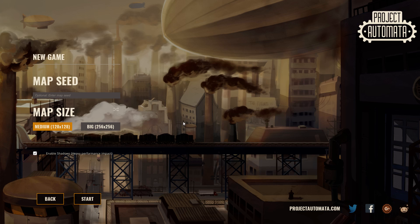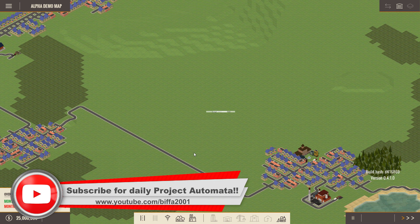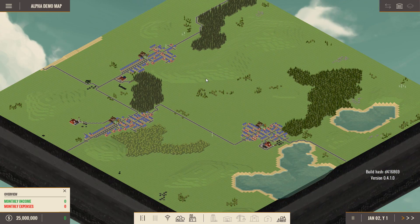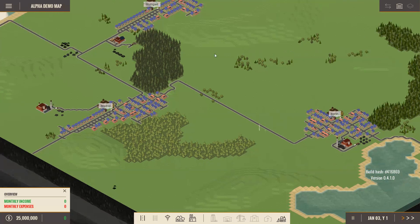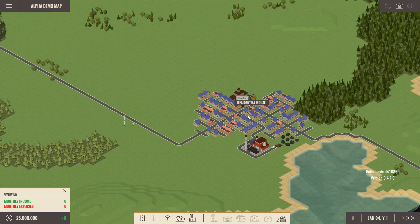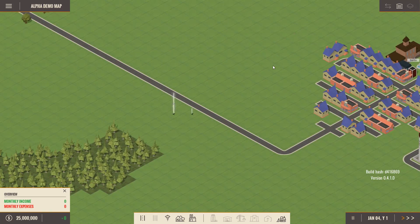We're going to jump straight into a brand new game. We're going to go for a random map seed — let's just chuck a load of junk in there. We'll go for a medium size and let's start this and see what we've got. This is free — I will put a link in the description below so you can check it out for yourself. Reminds me a lot of Open Transport Tycoon Deluxe, that sort of thing.